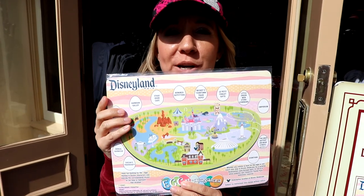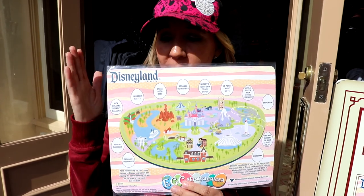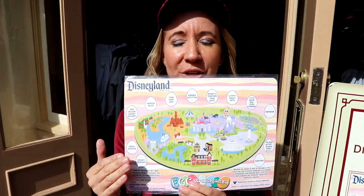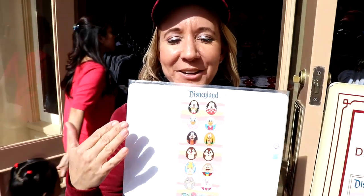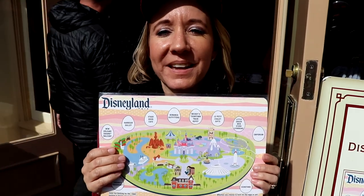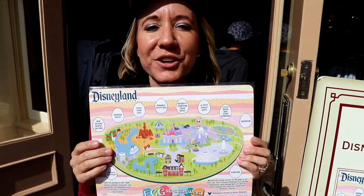This is the map that you purchase. It is $5.99 plus tax, but if you have a pass, you get a discount. It comes with the map which tells you where all of the eggs are located, and as you find them, it comes with the stickers that you stick on the corresponding spot. Once you've completed everything, you can bring it back to the store and get a prize. So let's get going and start looking for eggs.